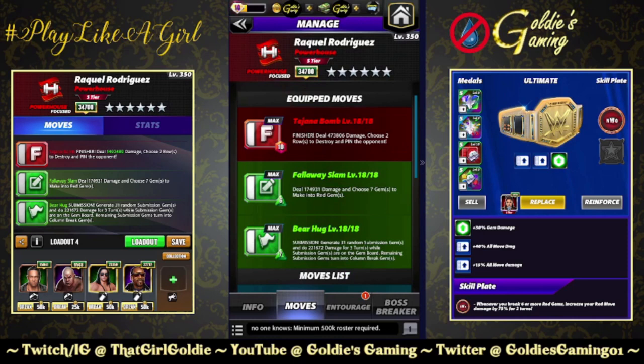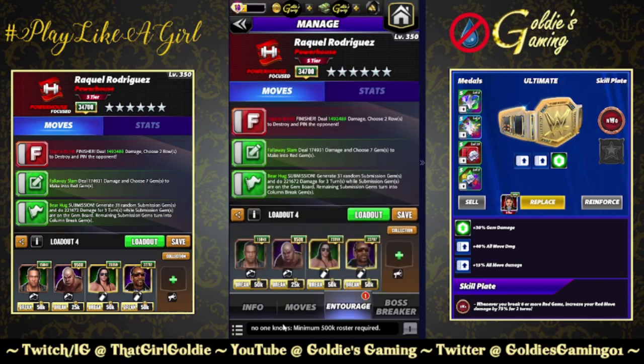The first build is available at three stars. The finisher: the Tahana Bomb, 10 MP, deals 473,806 damage — choose two rows to destroy and pin the opponent. Green one: the Fall Away Slam, 6 MP, deals 174,931 damage and choose seven gems to make into red gems. The Bear Hug, 7 MP submission, generates 31 random submission gems and does 221,672 damage for three turns while submission gems are on the board; remaining submission gems turn into column break gems. Entourage: Steel for green MP tech, Damian Priest for 150 more to the finisher, Brett the New One for 40 more to the finisher.